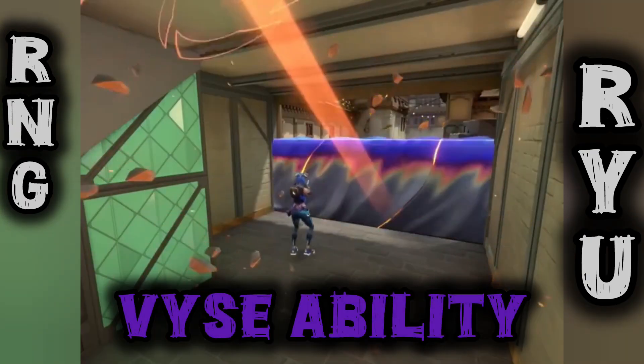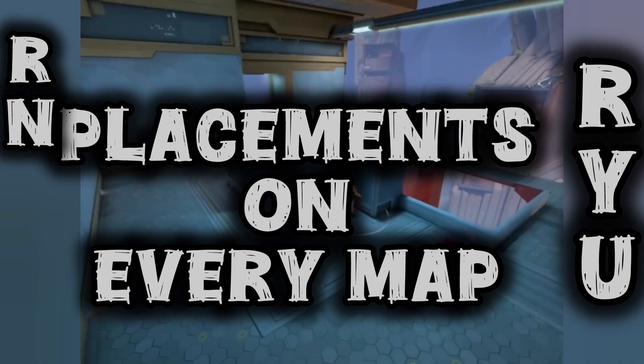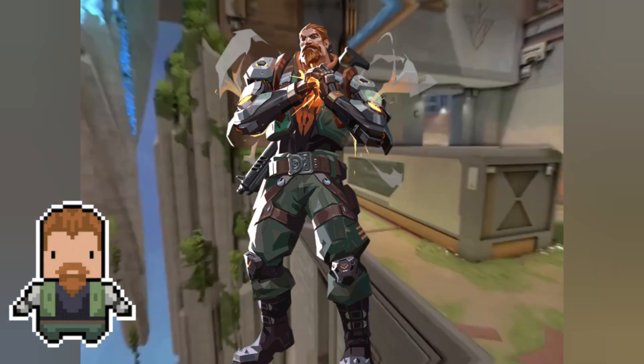The new agent Vyse has abilities placement on every map, combo with Breach, every map, every site.